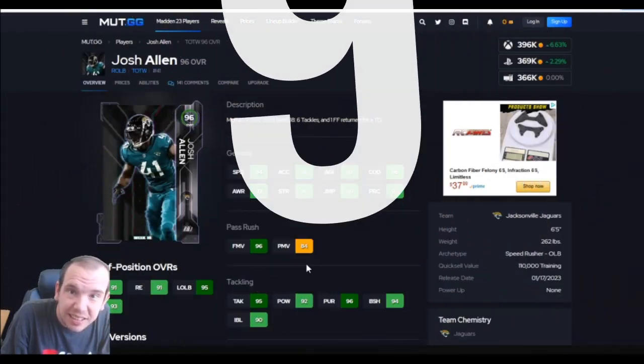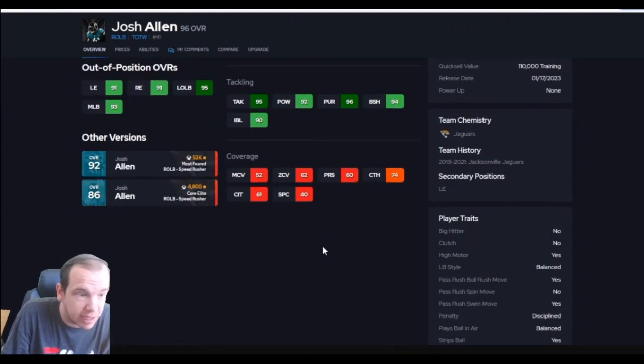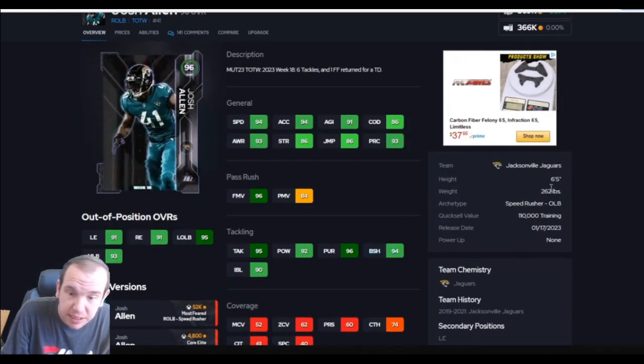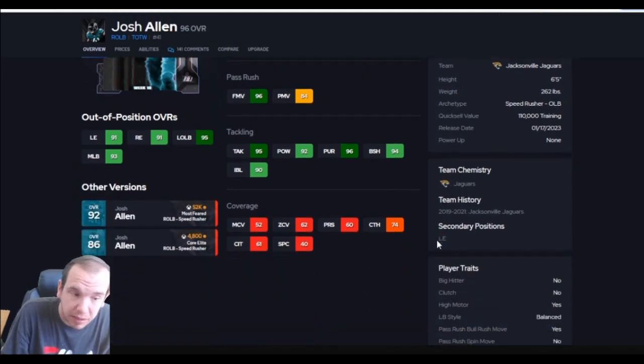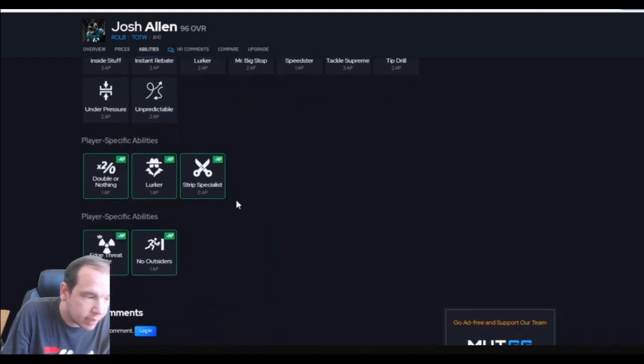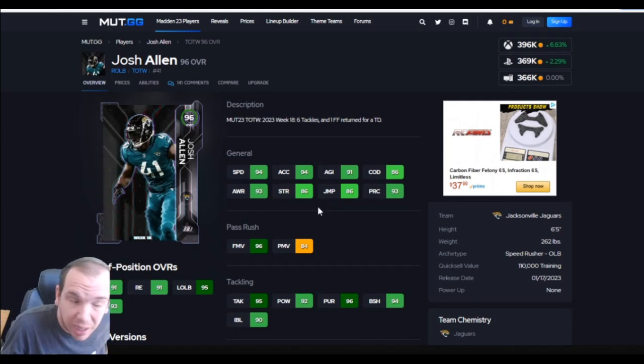Up next on the list at number 9 is Allen. 94 speed, 94 accel — so this guy is going to help a lot getting off the edge with 95 finesse. He does not hit the threshold for power move, so if he throws a power move he's not going anywhere. But block shed at 94 is going to be good enough. You can actually put him at left end, which is cool. Right now he's 400k, and his APs are just about average or below average, so nothing special there — that's why he's not too high on the list.